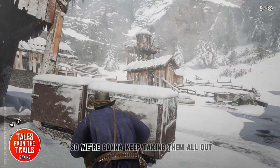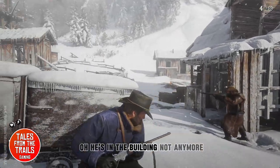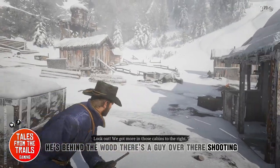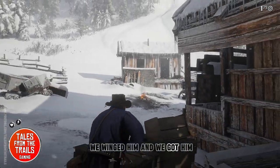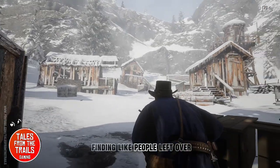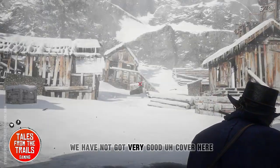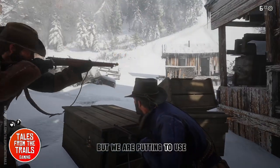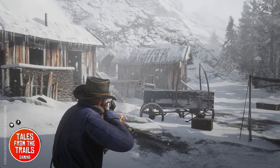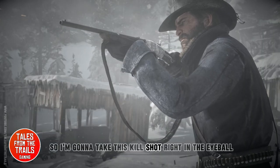We're going to keep taking them all out. He's in the building — not anymore. There's a guy over there shooting. Let's get closer — we winged him and got him. We're going to keep going through finding people. We haven't got very good cover here, but we're putting to use everything we've learned so far, like raiding and taking cover. Everything we do learn is useful — kill shot right in the eyeball.